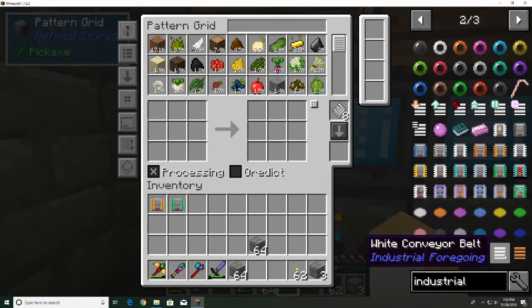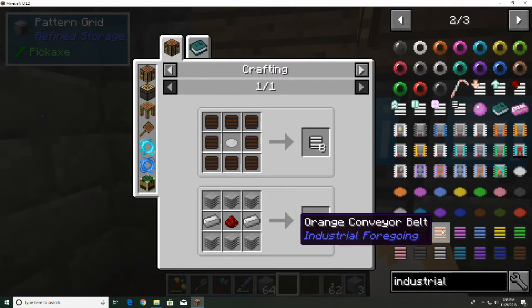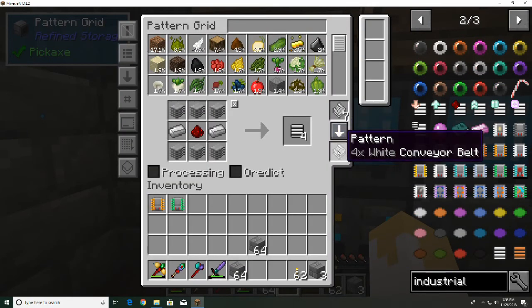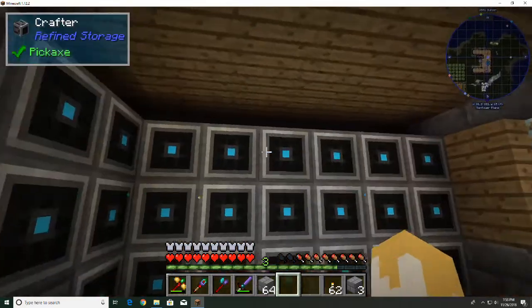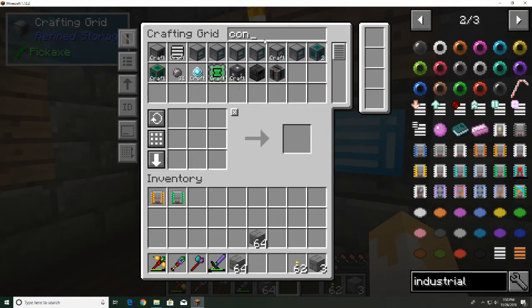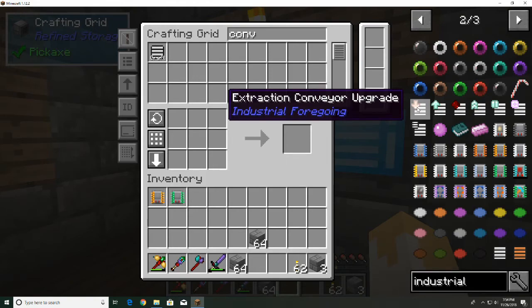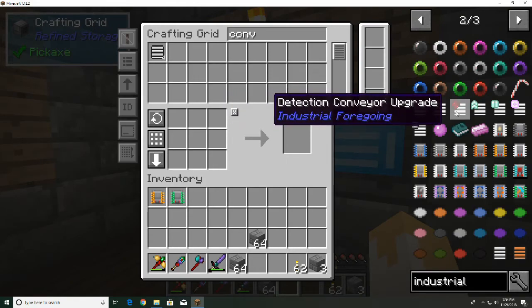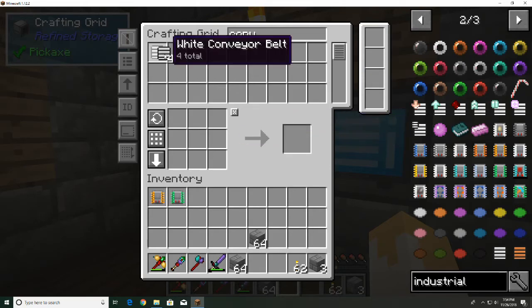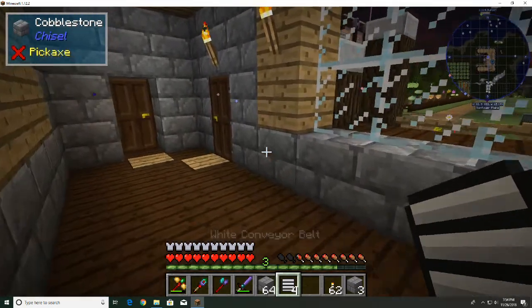Let's put in a recipe for the conveyor belt and make a couple — looks like it makes four. Conveyor belts come with some upgrades: extract, detector, bouncing, dropping, blinking, and splitting. I don't think I'll be using any of those. Let me sleep real quick just to get rid of the night. We've got the mega torch out here so mobs shouldn't be a problem.